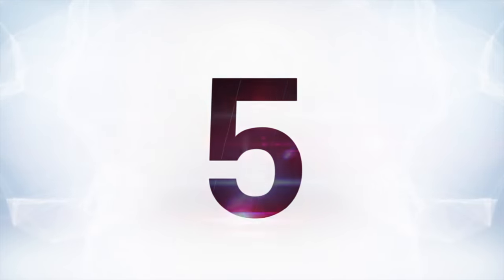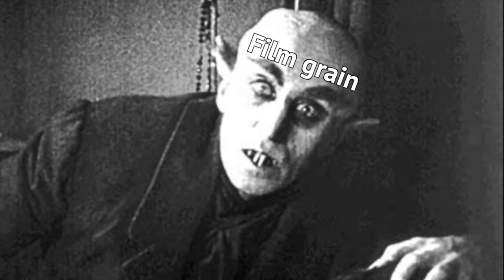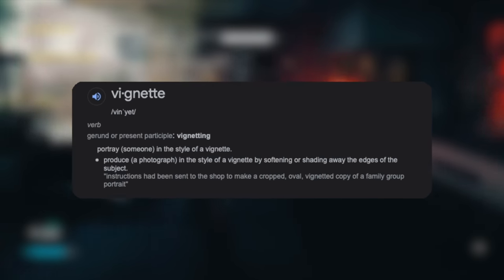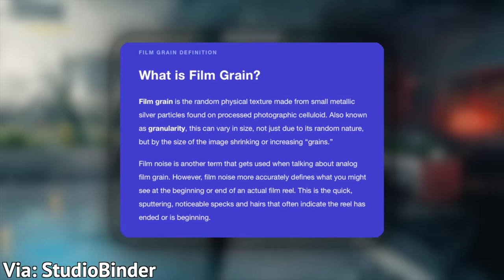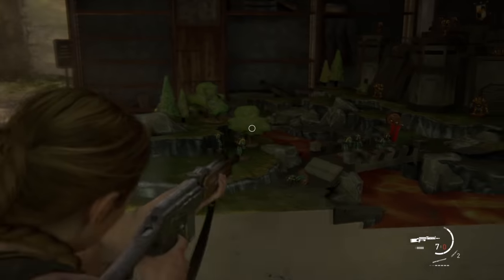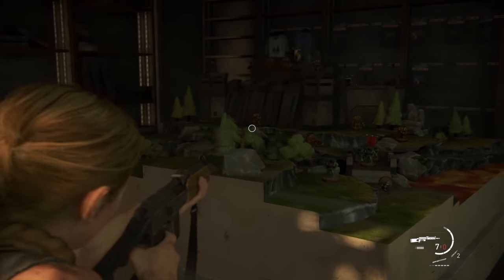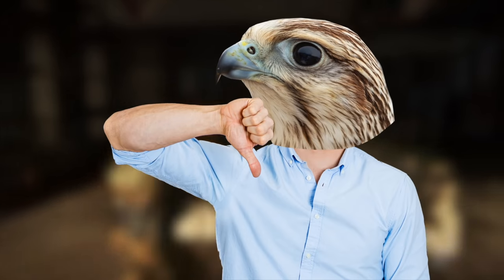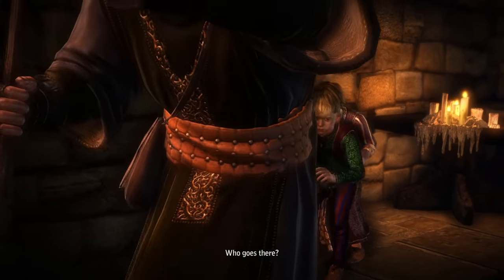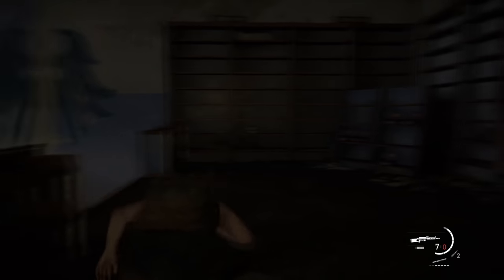At number five is Vignetting and Film Grain — Bloom and Lens Flare's even uglier and more pointless cousins. They're another pair of settings that are less common these days but still pop up from time to time, and yet again they're an attempt to make a game look more cinematic. Vignetting is when there's darkness around the corners of the screen, while Film Grain simulates grain to make the picture look like it's on film stock. Sometimes it can look kind of cool — like in Silent Hill 2 where it adds to the horror atmosphere — but for a lot of games it's distracting. Vignetting basically never looks good; it just makes things darker and makes the game look cheap. Turn it off if you actually like to see when you're playing.